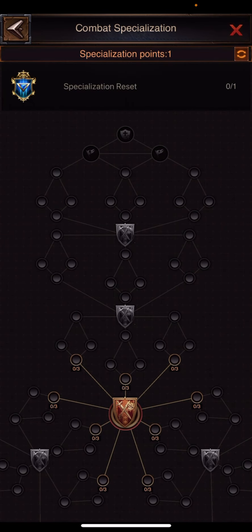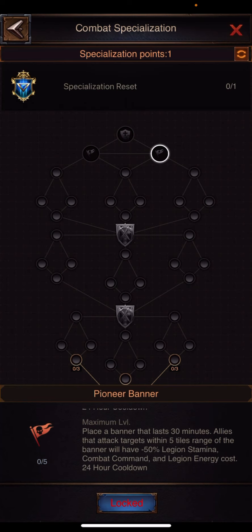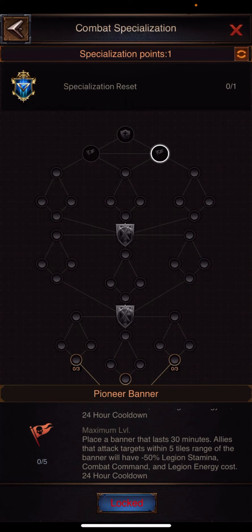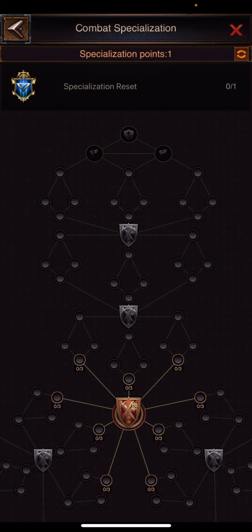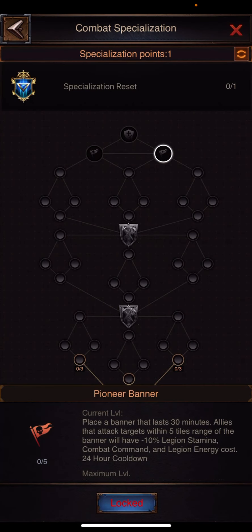You want to have one person in the alliance who is set up top red, and they are going to take the Pioneer Banner — it takes something like 47 specialization points to get there. You want to place the Banner in the last 30 minutes. It gives you 10% stamina decrease with just 1 out of 5 ticks, and with all 5 ticks it gives you a 50% stamina decrease, which is 5 stamina instead of 10 — giving you the 80 attacks.